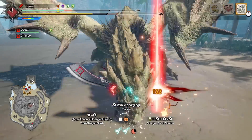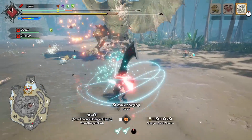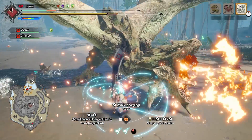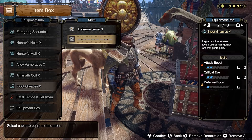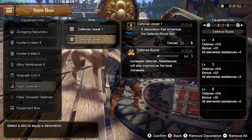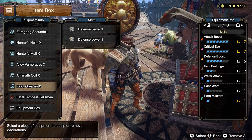Number 9: Defense Boost in Master Rank. Master Rank monsters hit harder than ever before in Rise, so we found ourselves making good use of our single slots by using defense decorations. There are barely any useful skills for single slots, so the added defense boost is a great option to make your life easier in Master Rank.